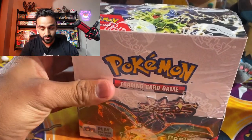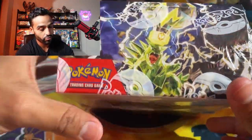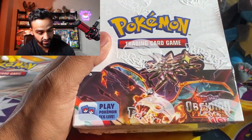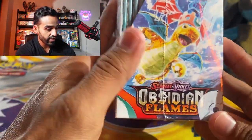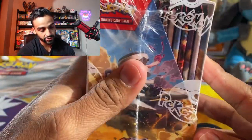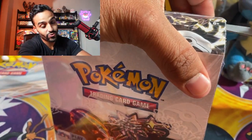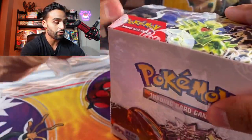Scarlet and Violet Obsidian Flames is here. We got our booster box. I got this pre-release. We got a Tyranitar Terrastylized here with a lightning bolt on its head, the Charizard — that's a dark Charizard — a Dragonite on this side, and a Reverum right here. I'm going to take some scissors to this booster box and begin. We got 36 packs here to welcome our new set.